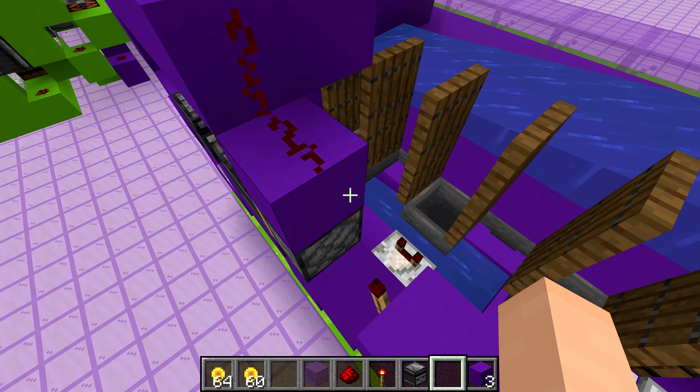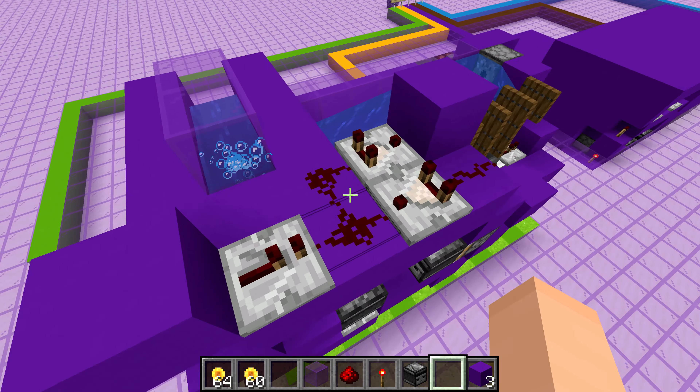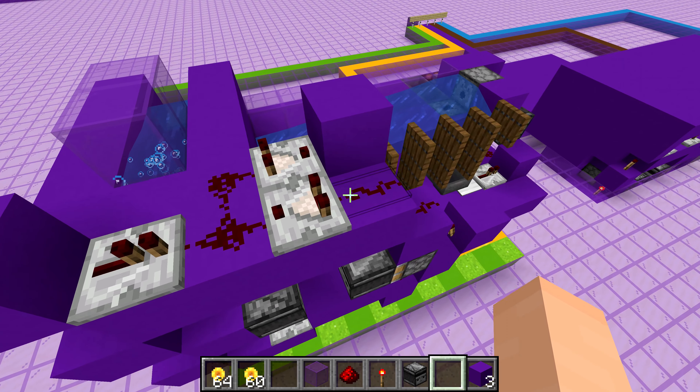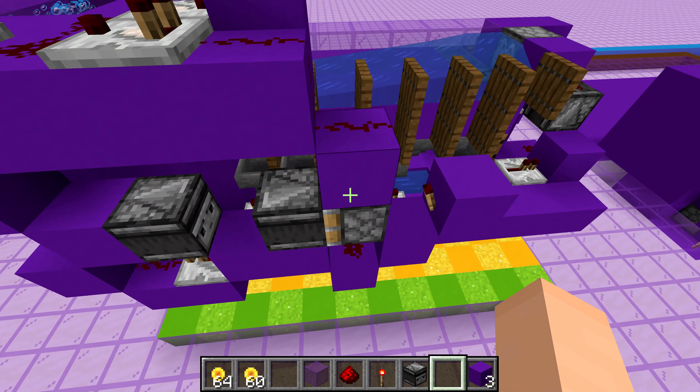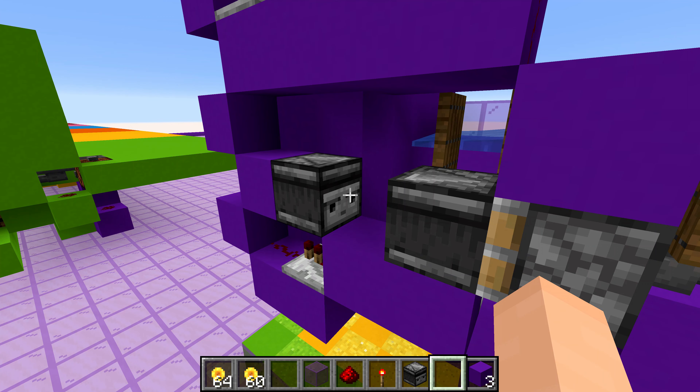That's a bit different from the major prize — we want to have more items. When that one activates, it sends a signal running up this way and actually activates a pulse extender. The input signal is still the same, but it stretches it out a bit longer by having the pulse extender. That makes the piston activate for a bit longer, and that gets more pulses out of the clock.